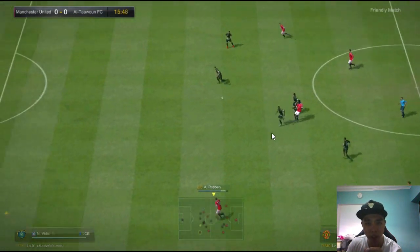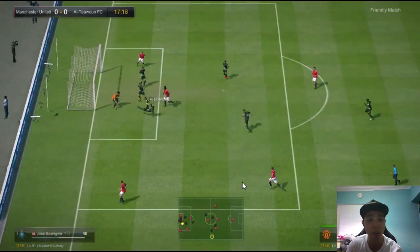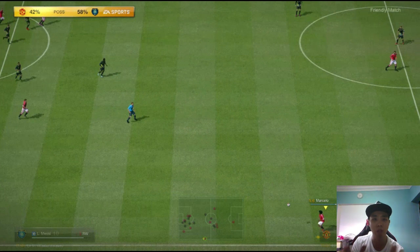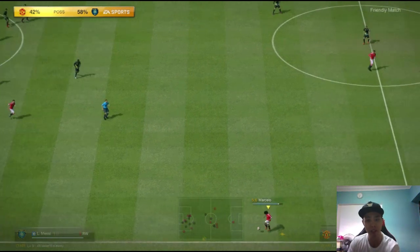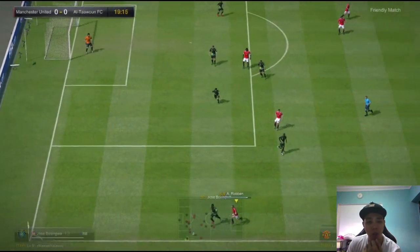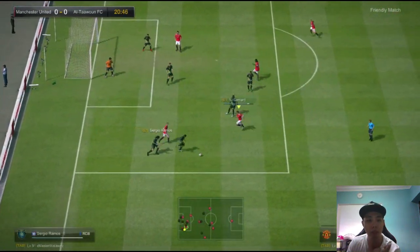Robin is open and at this stage I can cross, cut inside, or do a lot of things — I've got acres of space. That is the disadvantage of trying to defend using manual controls: when you press Q and use all your defenders to rush and press, you are bound to leave attackers open. That's why so many of you complain that your defense is so open — it's because you've been pressing and pressing.